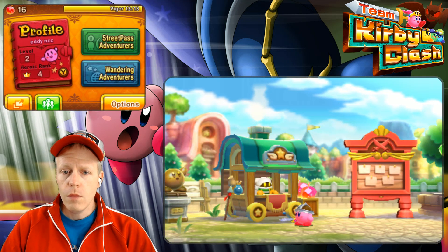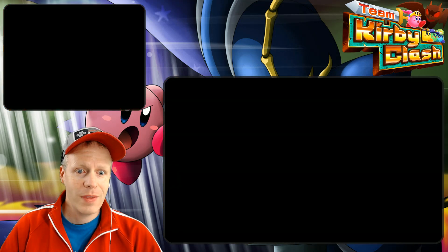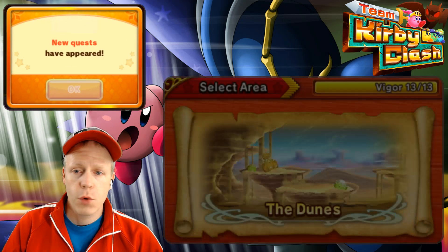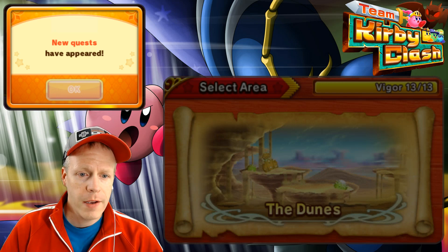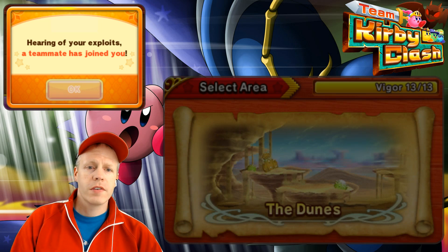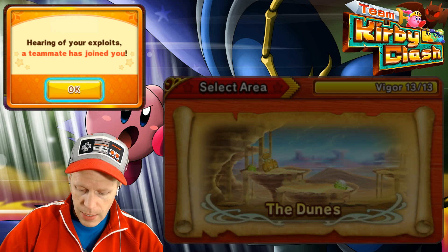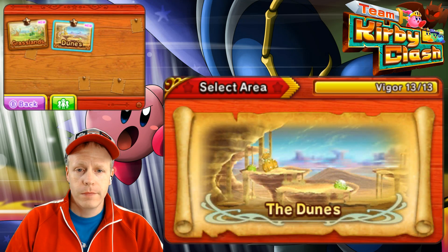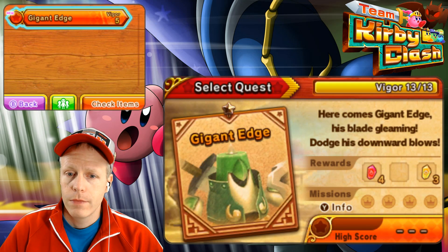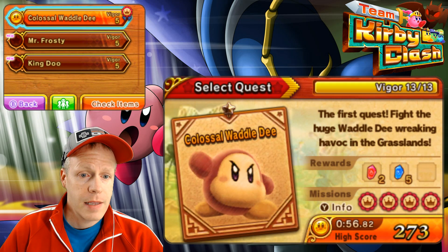Let's go to quest two. Go to the lovely quest board. Let's see what they have to say. Of course, team quest. All right, so we're going to the Dunes area. New quests — hearing of your exploits, a teammate has joined you. Let's see who joined us. Maybe heal more? Possibly? Let's see. Oh, did we get some more quests in Grasslands too? Yeah, we did. Let's stay in Grasslands, then.